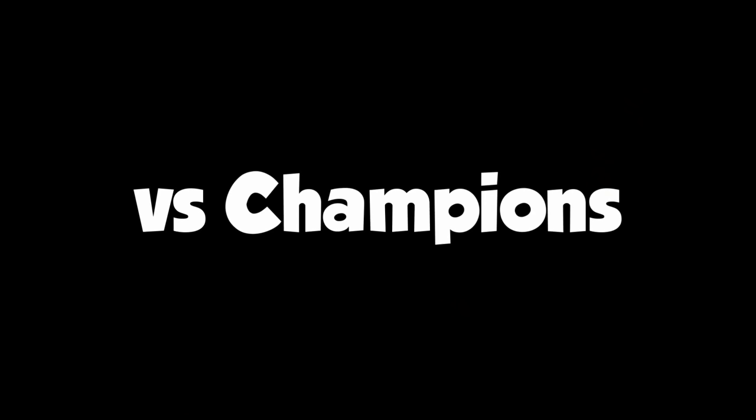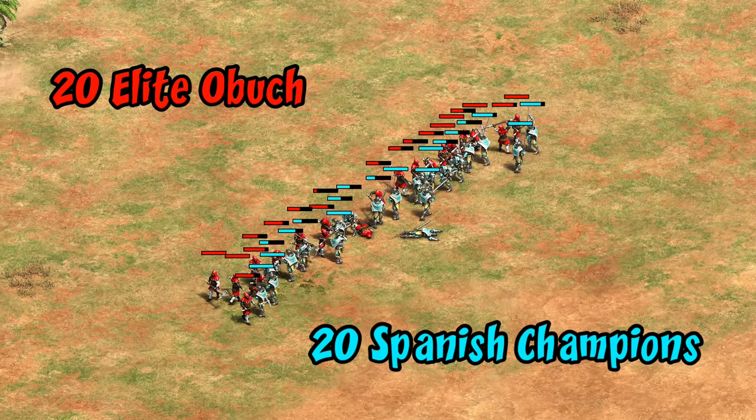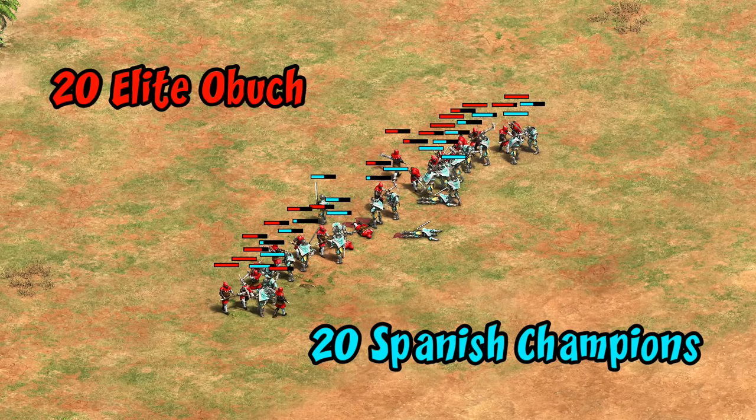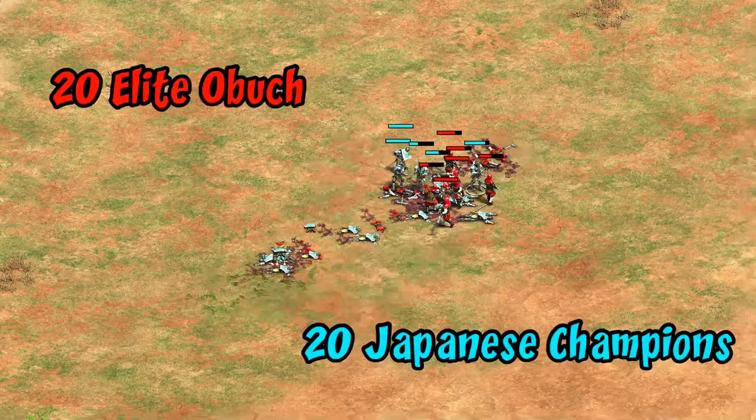Now let's test them out in a variety of matchups. The most basic test is how they do against champions. The champion's first attack does 12 damage while the first Obuch attack does 10, but as they strip away armor that increases by one with every subsequent attack, and by the third hit they're dealing more damage than the champion — while also having 25 more HP. As we'd probably expect, the Obuch wins that fight head to head. On a larger scale with equal numbers against champions, a group of Obuch ends with 27% of their HP left, so it would be a noticeable advantage.